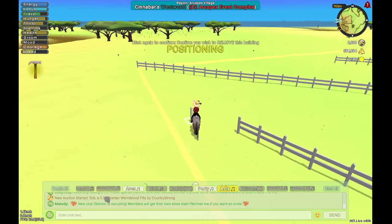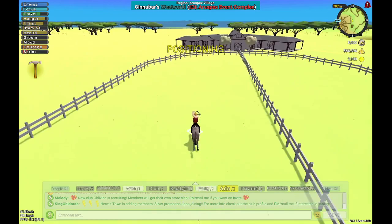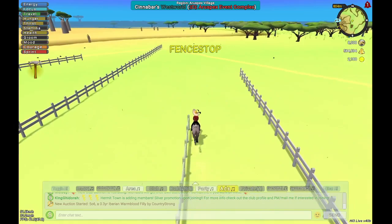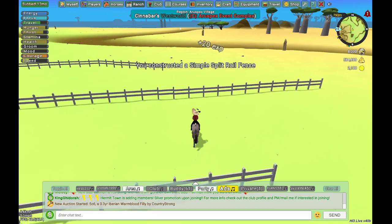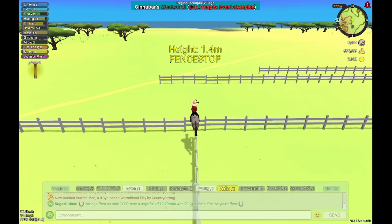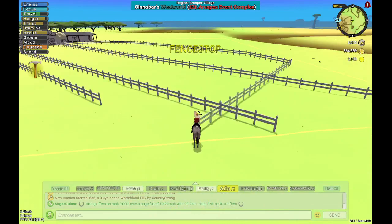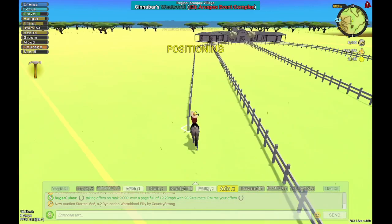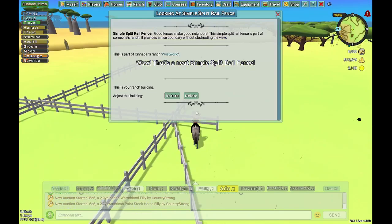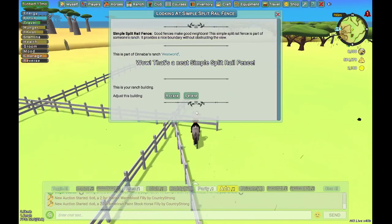I'm going to do the same on the other side — all the way down. Once you get this part, you can do this: run it across and then do this, and this will be your intersect for the other side so you don't even have to count it. If you have the wood to waste, this is a lot easier. I have a ton of wood to waste, so we're just going to do it. Ta-da! No counting required.